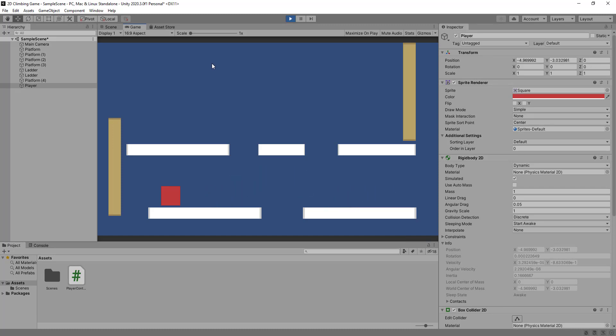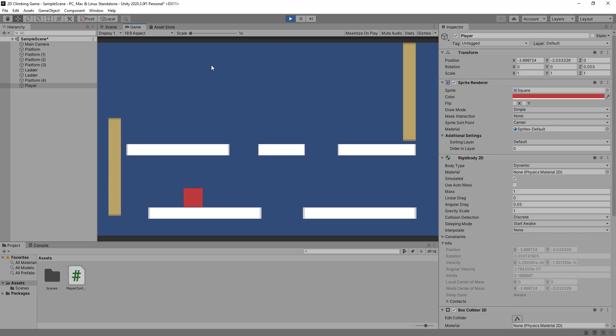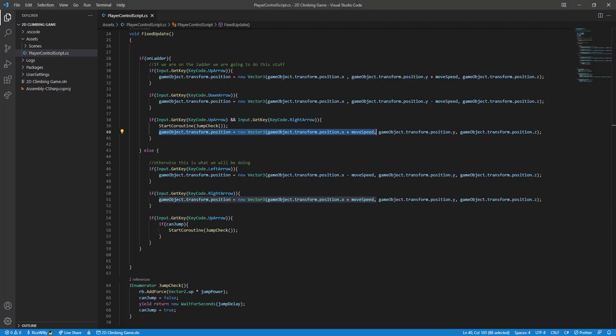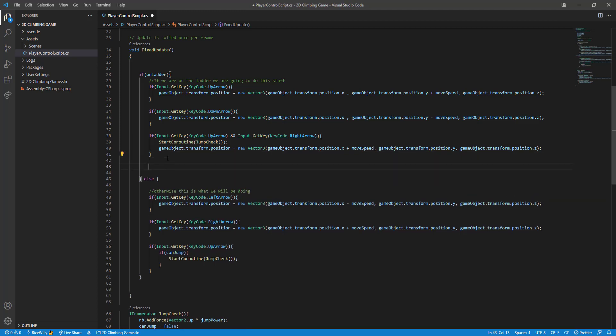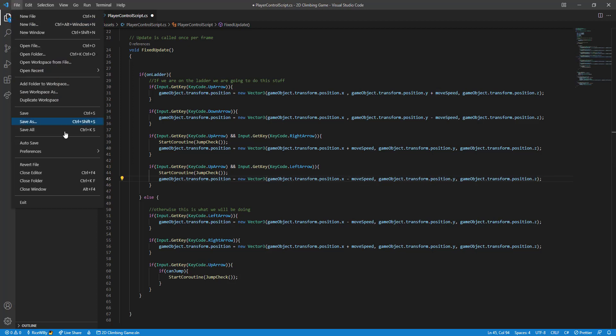Now you can jump across, climb up and down normally, and if you press jump and right at the same time you can jump on and off the ladder — which is pretty cool. For the left direction, I just copy the same block, paste it, change the arrow key to left arrow, and change the plus to a minus. File save, done.